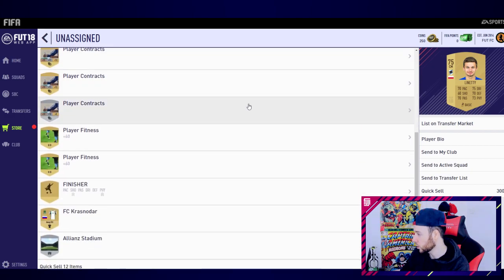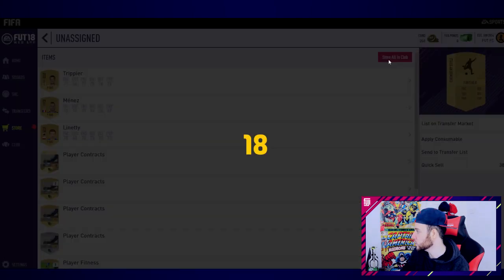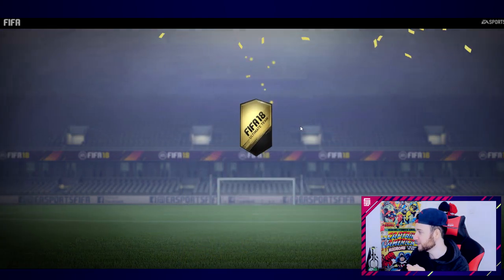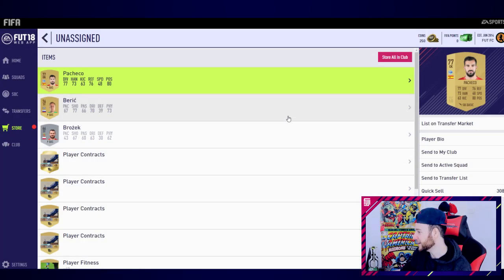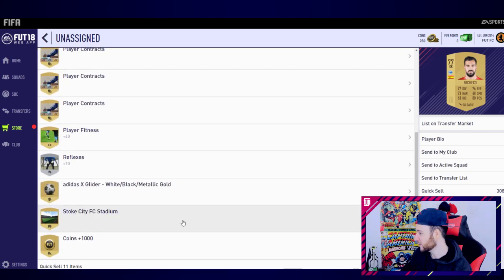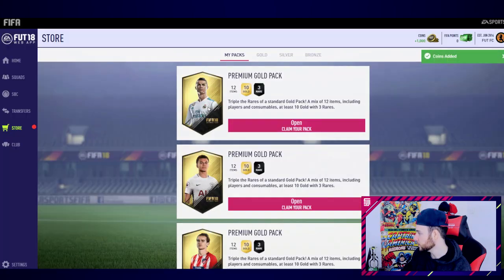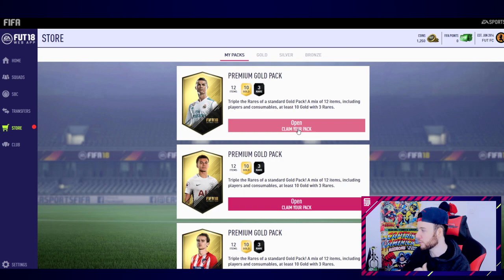This account is going to be my money-spent FIFA points account, so I need to make sure to do the one-time transfer on the console. Got some chemistry styles. Next pack - come on EA, bless this account. Muller on the front cover - what have they done to his card? The confetti animation looks really artificial but it's fine. A thousand coins - that's a good start.